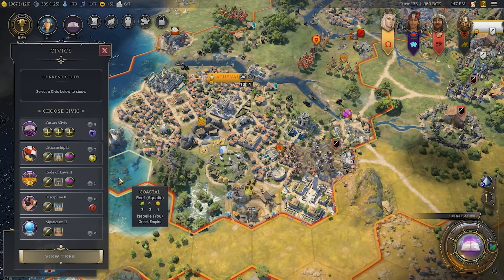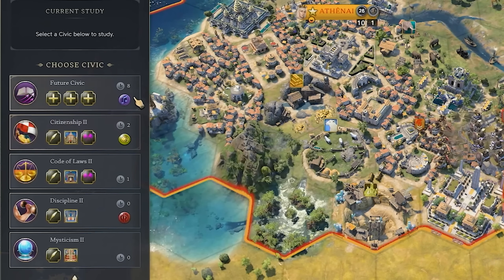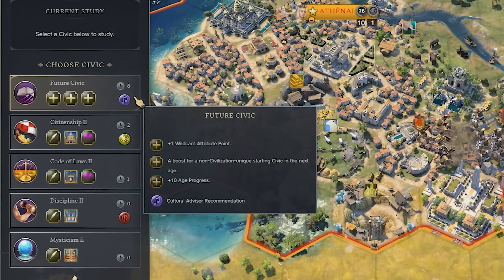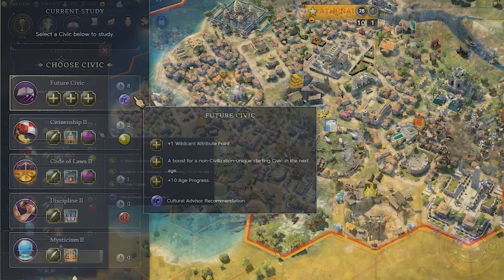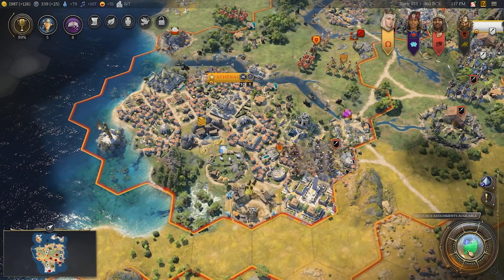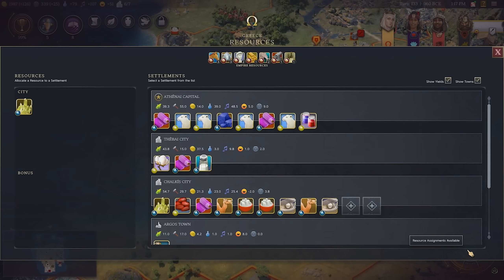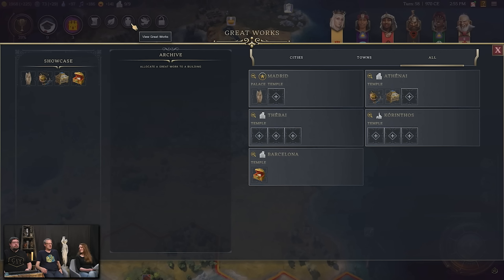We have future civic available because we've completed all of the other base civics. Future civic has a couple of things available on it, but most notably it adds age progress. So this is a way for you to accelerate through the age a little bit faster and get to the end of that crisis if it's really bothering you. Future tech also does the same thing. It's also an interesting tactic in a multiplayer game — you can pull a lever to control when the game's going to end and sort of lock in your lead.